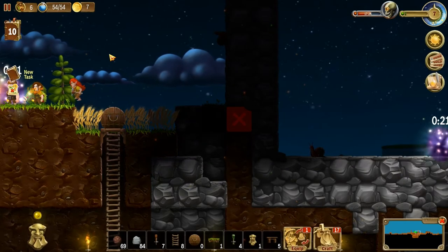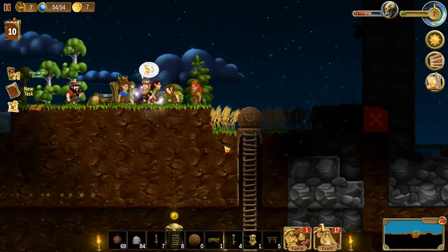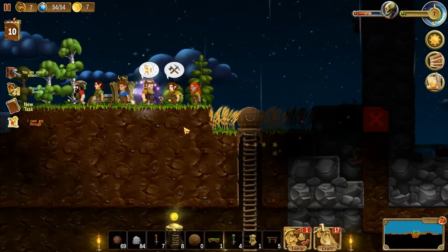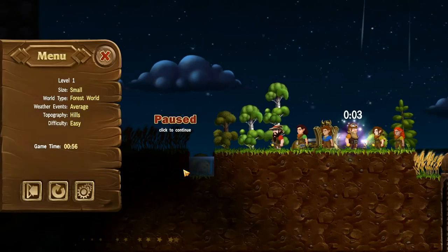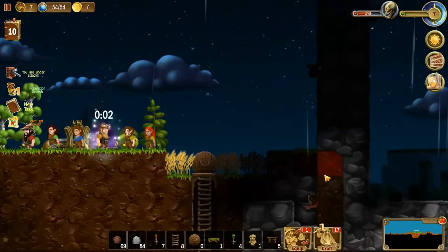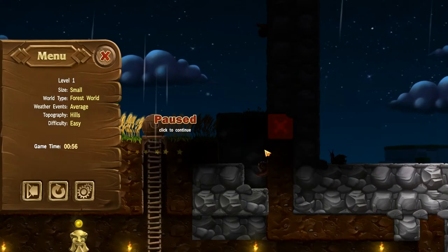Hey folks, this is Noble Rambler and welcome to another episode of Craft the World. The game advanced on me for about 30 seconds before I hit record — I forgot to — and I'm under attack. Anyway, I paused. What I was about to do was tunnel into here to strengthen this up. This game when you leave it, you just hit exit, there's no save, so I can't go back to any previous save. We've got the countdown going on up here — about 17-18 minutes left.